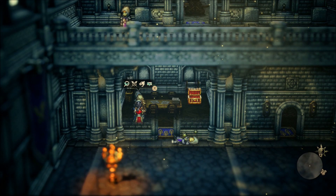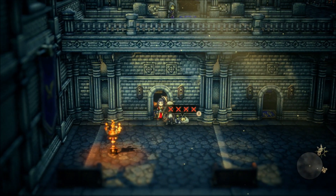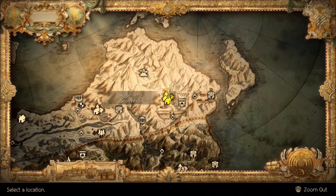Limb from Limb is found in Stormhale. You'll have to knock this guy out — this is like the church area — and then duel this guy. He's rank 7 power, however you want to say it. And that is how you get Limb from Limb.